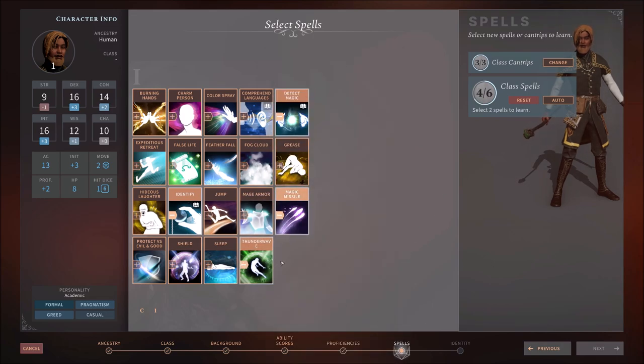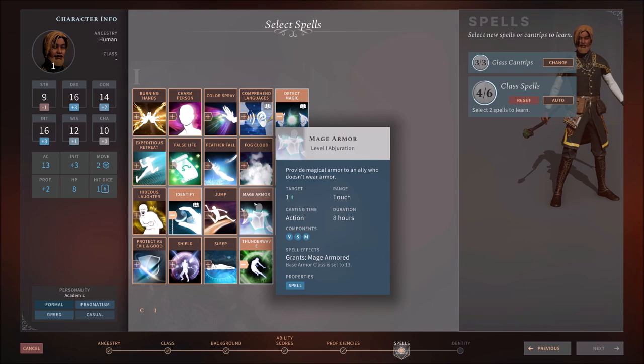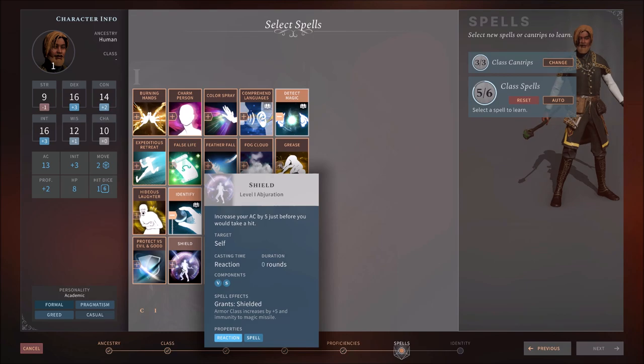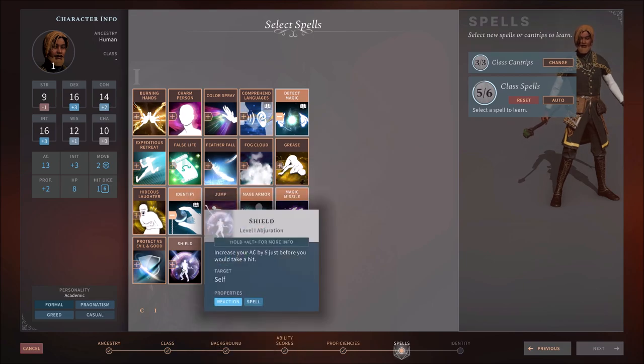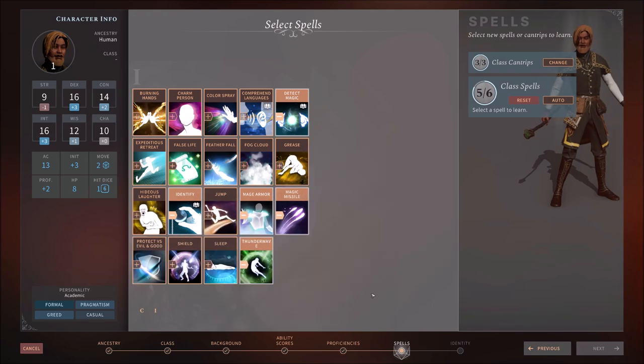Mage Armor is a staple — you cast it and for many hours you have a decent armor class, which is a big boost for a Wizard. That's our protection spell. Shield is a reaction spell — literally your armor class increases when you'd be hit. You'll burn a spell slot to use it, so the downside is it burns spell slots fast. Protection versus Evil and Good are also solid choices. We only have one more pick to go, so we need to be choosy. False Life gives 1d4+4 temp HP. Feather Fall is good utility.